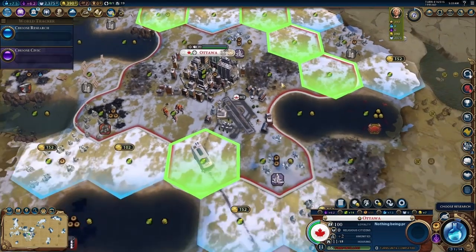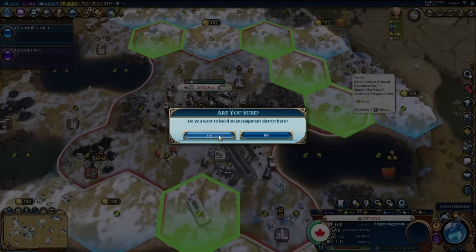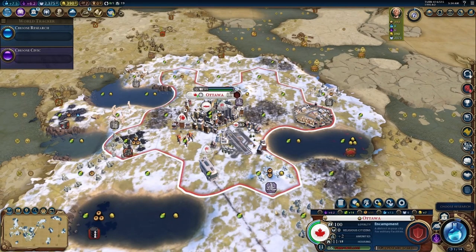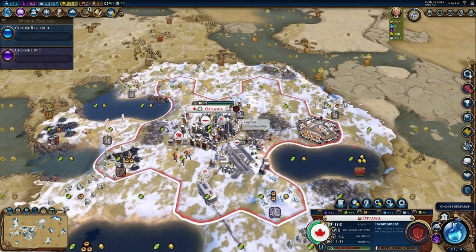We're going to want an encampment immediately. Most of our attacks are going to come from the north and the south, so this is a better placement. We also want gold and production, so we're going to want an industrial zone probably right there, and then we're going to want a commercial hub probably here. But first, encampment — the robots are coming.